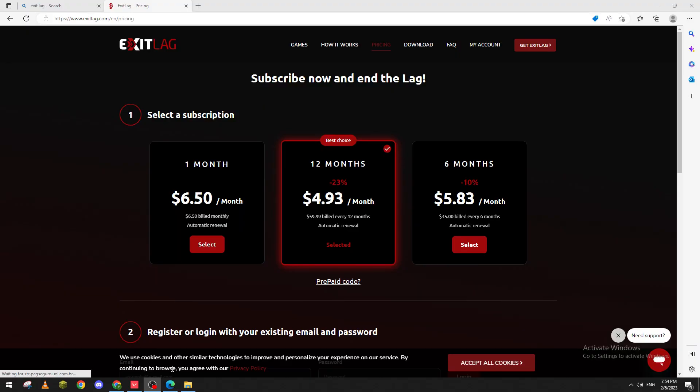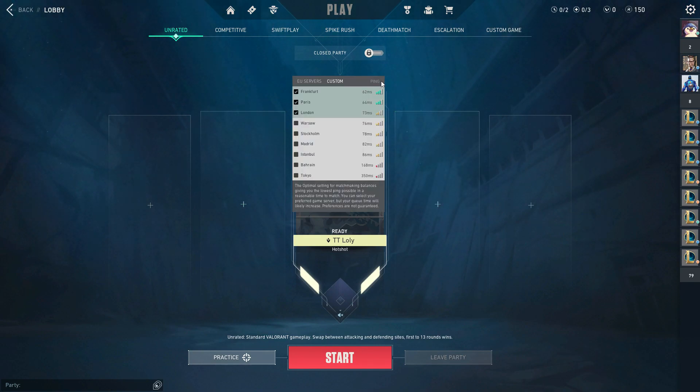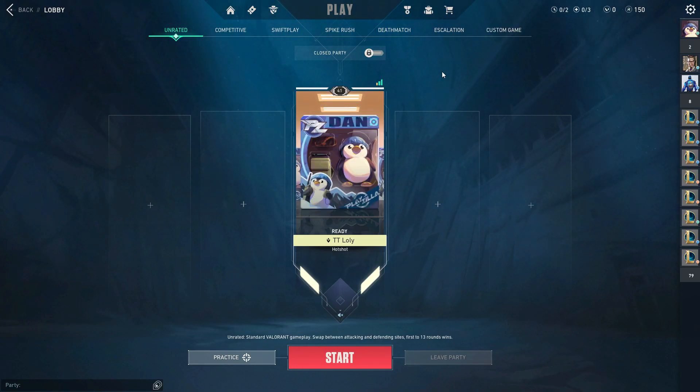For example, right now in Valorant I have 62ms, 64ms, and 73ms. If I turn on ExitLag, it can drop by half — literally by half. That's how you fix your network problems in Valorant. If you have any questions, leave them in the comments below, and thank you for watching.